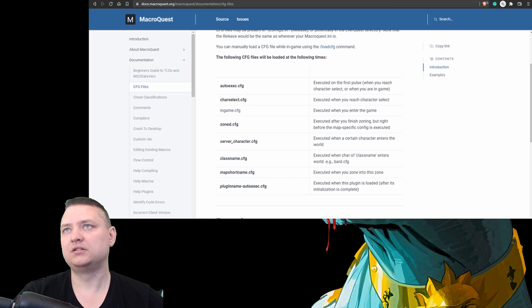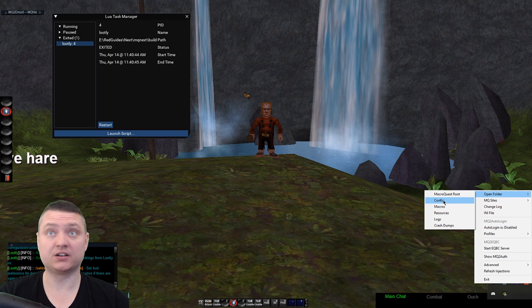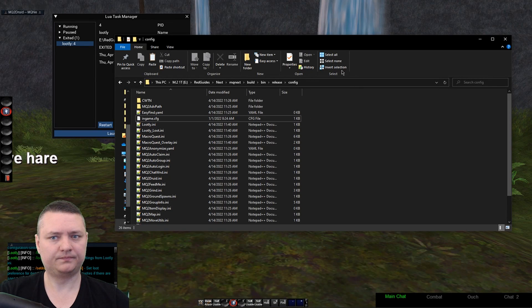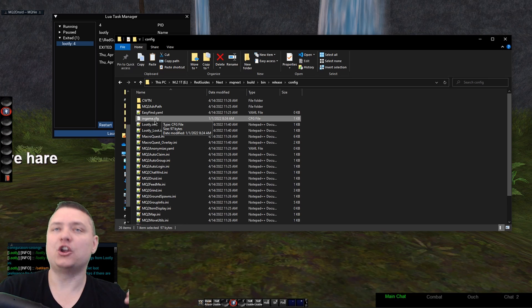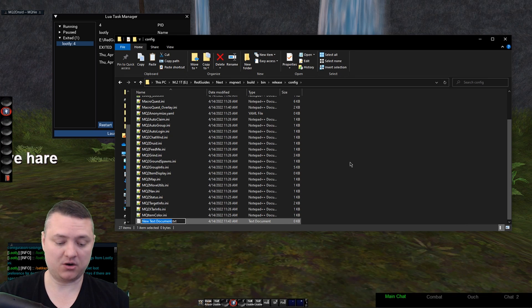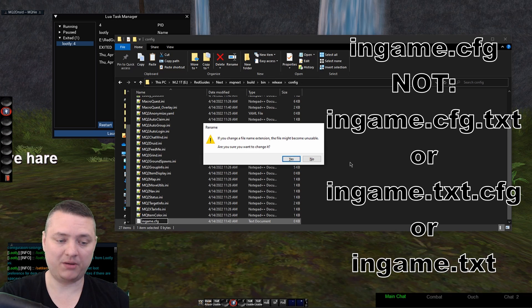Right-click on the MacroQuest icon, go to Open Folder, then go to the config folder — because everything for MacroQuest is in the config folder, not scattered in random macro folders. I'm now in the config folder and I already have my in-game.cfg highlighted. If you don't have one, right-click, New, create a text document, name it 'in-game', and make sure you change the extension from .txt to .cfg.